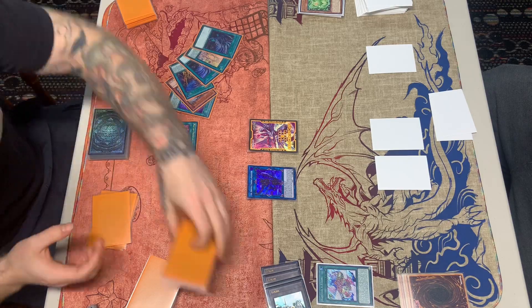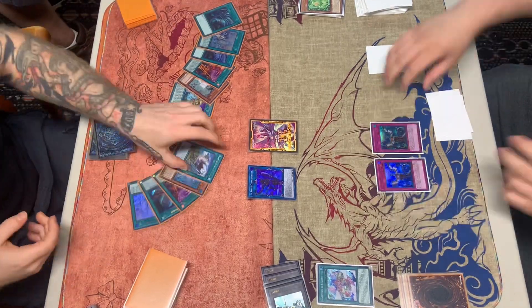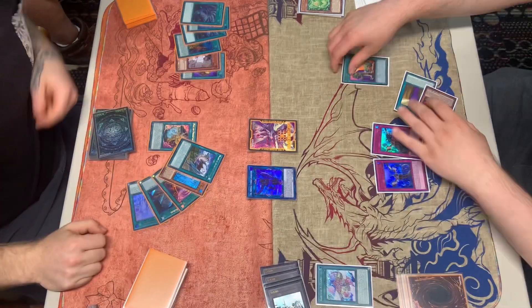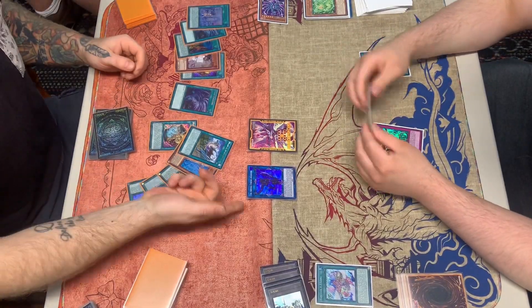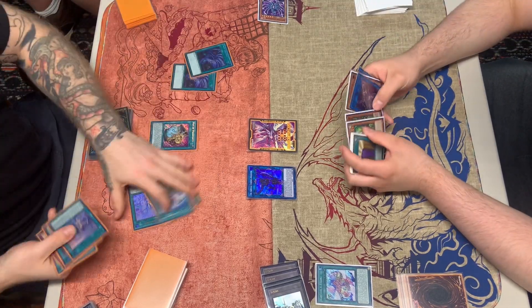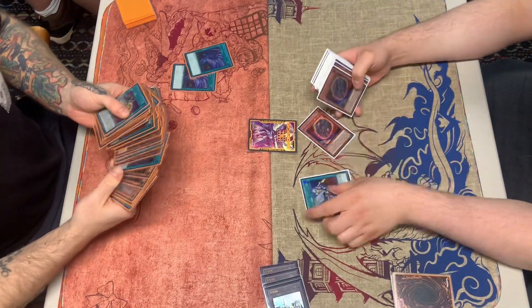Time gets called, so it's going to have to be a tie unfortunately. He did have a lot of cards he could add, but what else can you do? He had two Impermanences and Upstart, which we're not going to activate since we're close in life points. It was a match I quite enjoyed — thank you Ben, and hope to see you guys in the next one!